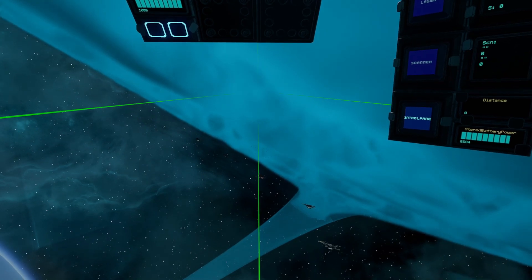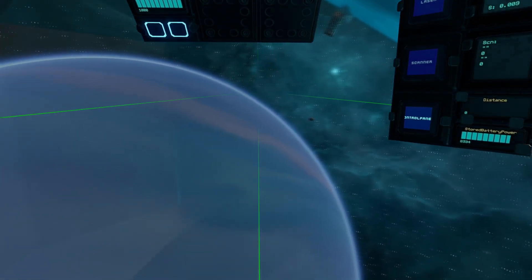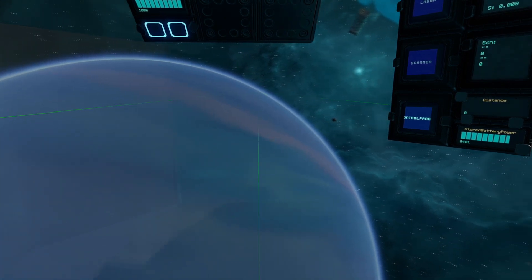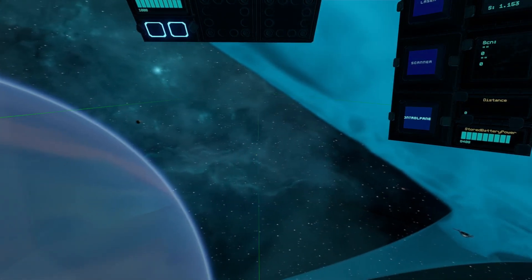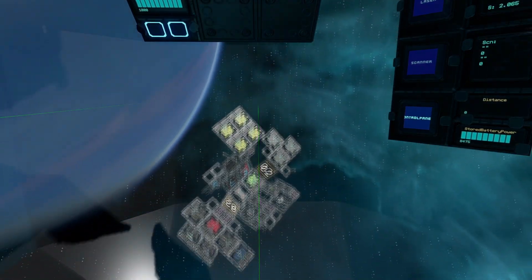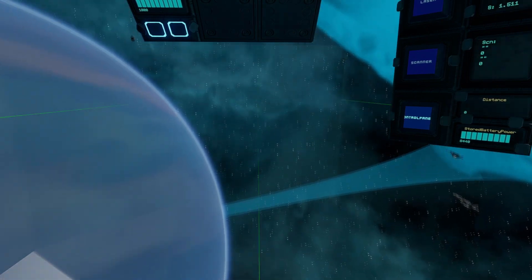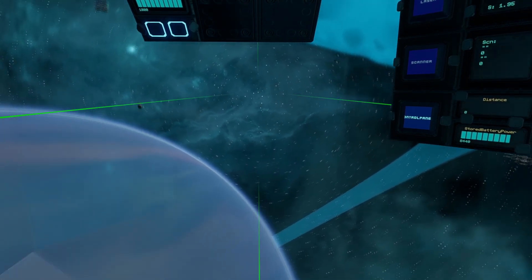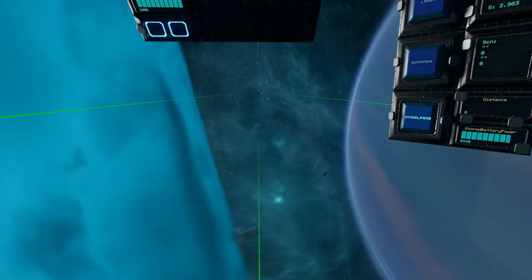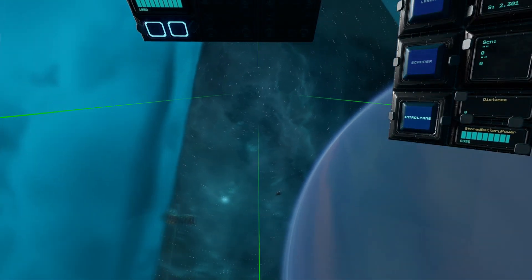Let's go ahead and do the flight test. If we look at our yaw — it's pretty respectable. Our pitch — it's a little bit faster than the yaw. And finally let's try our roll. Seems to be at about the same speed as the pitch. It's pretty quick.